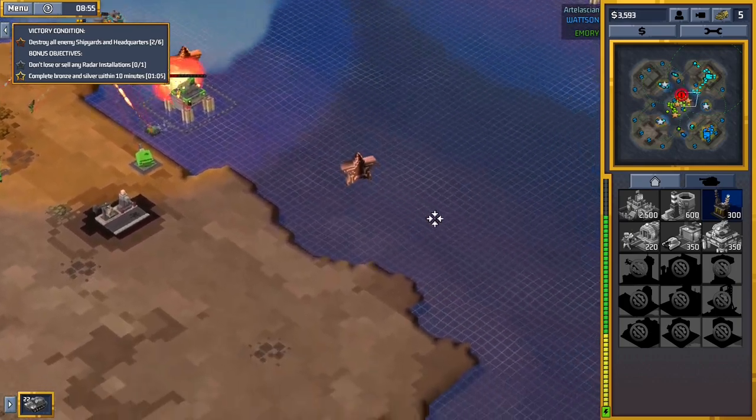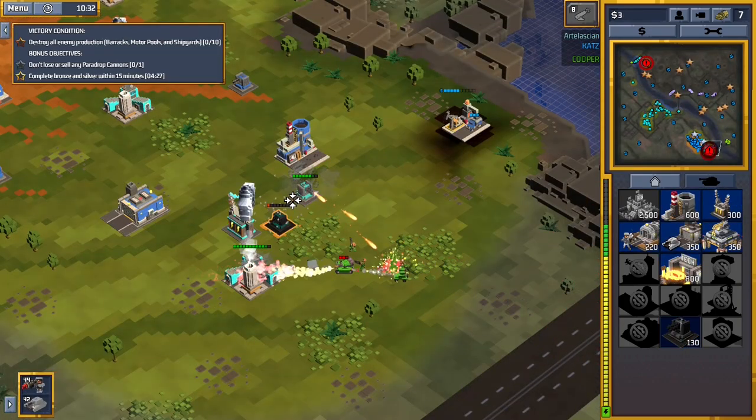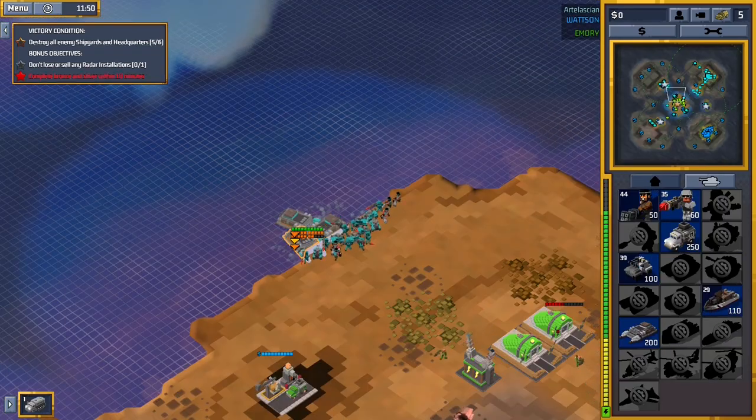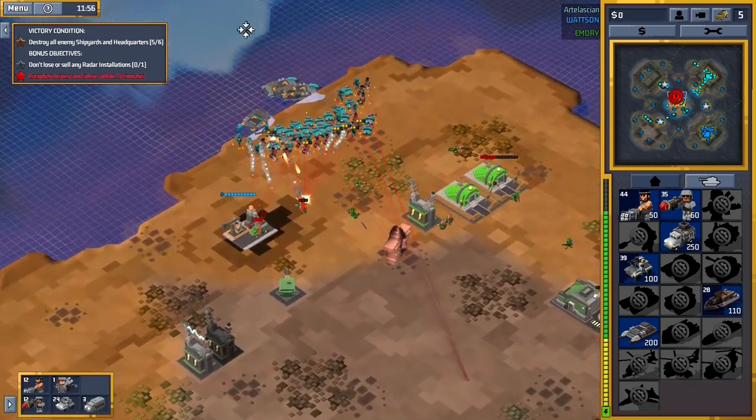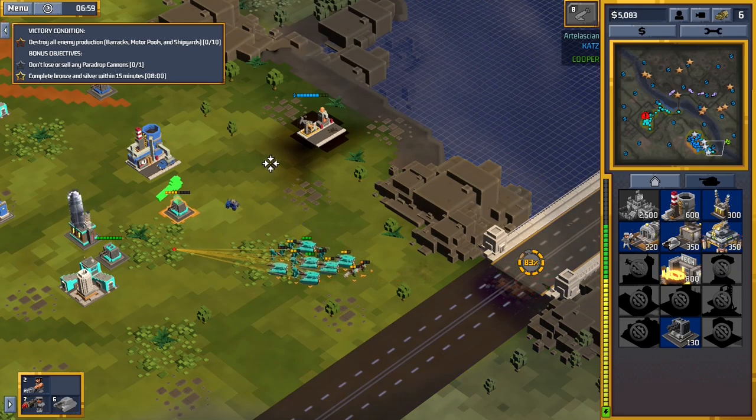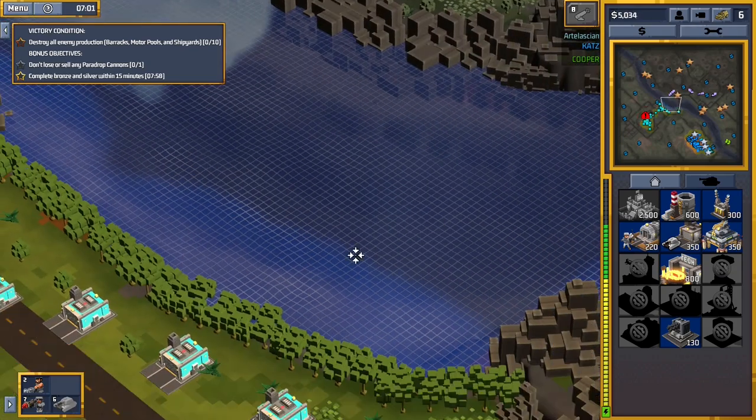9-Bit Armies is a real-time strategy game where you build up your base, control your forces, and crush your enemy with combined arms. If you're familiar with Command & Conquer, this review is simple: do you wish Command & Conquer had a voxel aesthetic? If so, that's this game.